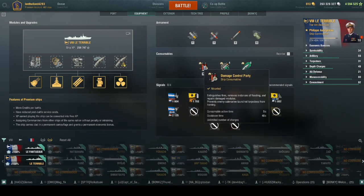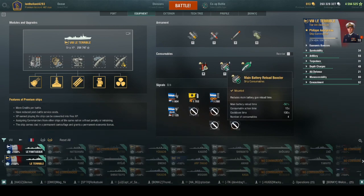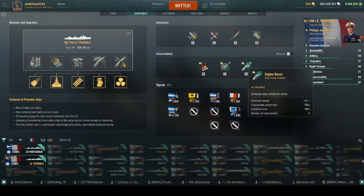For consumables, the syllable repair party, main battery reload booster, and engine boost.